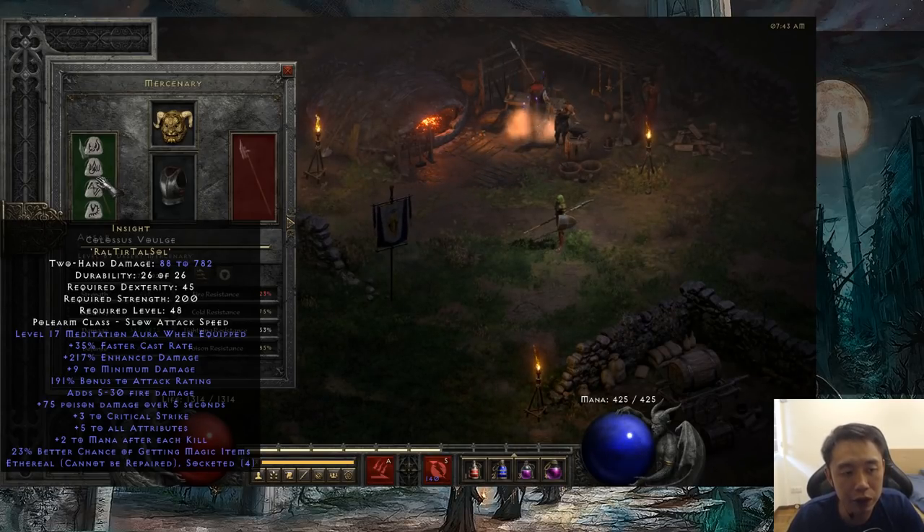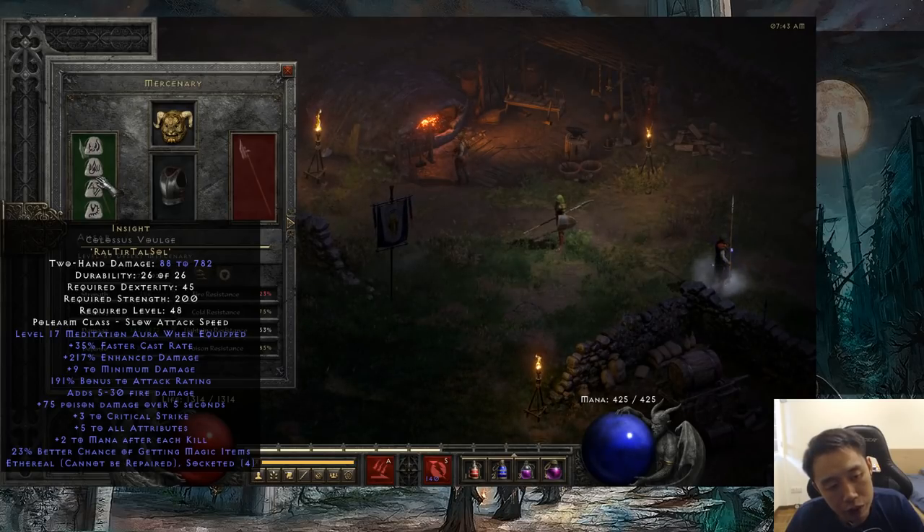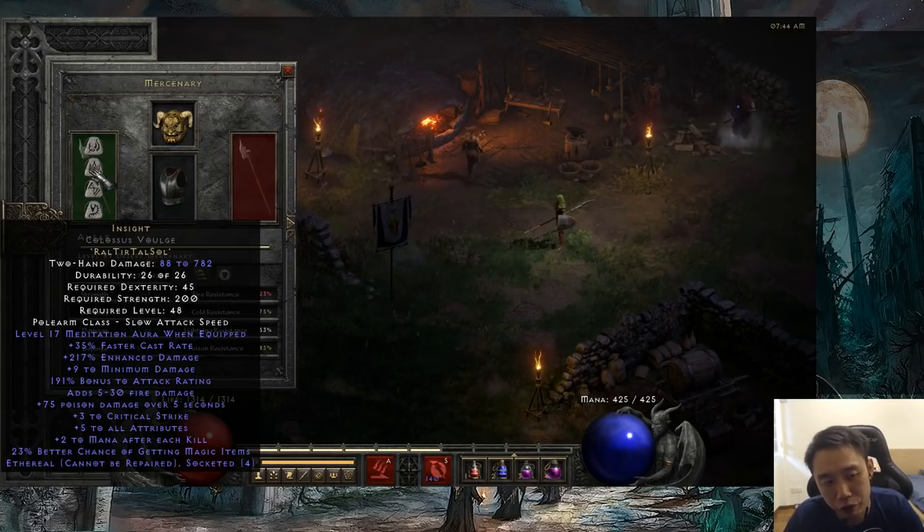Conveniently, you can find these ethereal bases all from cow level, which is one of the benefits of farming cows — you're going to come across a lot of the bases that people need to make runewords in to sell at a profit. Insight on ethereal colossus voulge. A helpful tip to help you save time: ethereal items will always be grey in colour when they drop, so you don't have to pick up every colossus voulge you find just to check if it's ethereal — the ethereal ones are always grey.